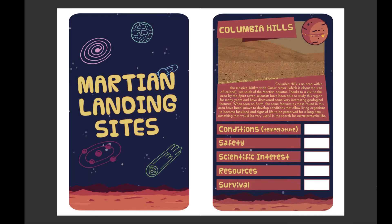Columbia Hills, my example card, is located very close to the equator, so I'm going to give it 8 points out of 10. As you can see, I can just type directly onto the card, and this makes it easy to alter later if I change my mind. So next up is safety. This is specifically looking at how safe it would be to land a spacecraft here. Landing is one of the most dangerous parts of a mission to Mars, and to minimize risk we actually want to land on a flat, stable surface.